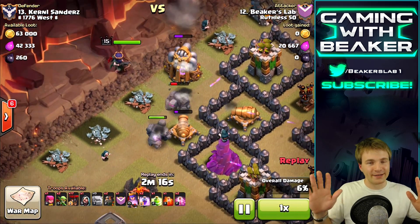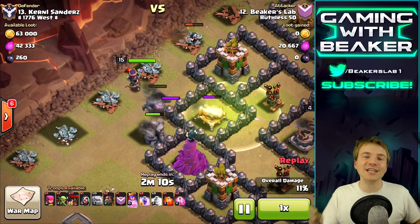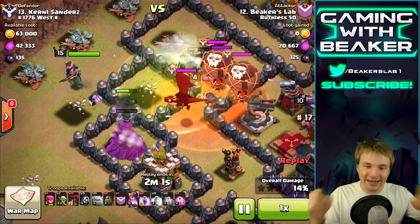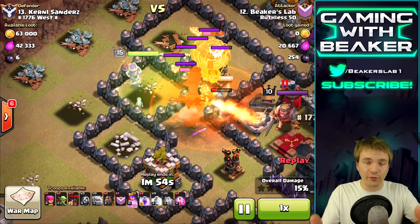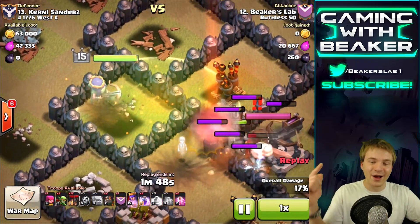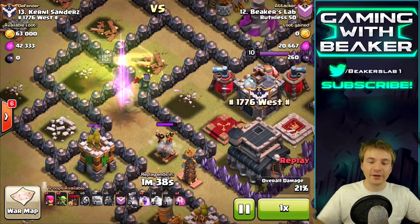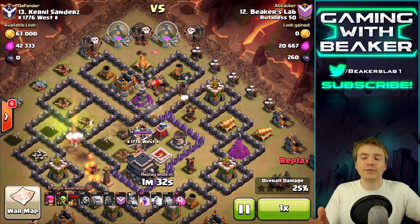All we have to do is go in here with two golems, jump into the core, and just kill it - it's gonna be that easy. The most important part is putting the wizards on the sides - we've got to clear those sides or else the queen might stay outside the base. We want her to go in! Look at that queen - she is killing it! She just killed the clan castle, the enemy queen, and she's now taking out the final air defense. Boom - queen ability done.